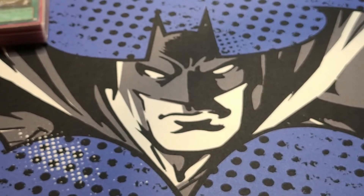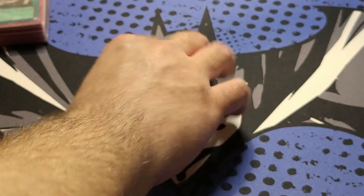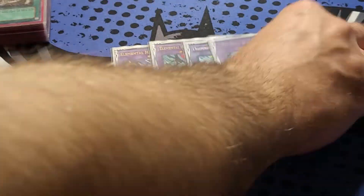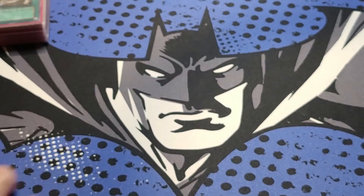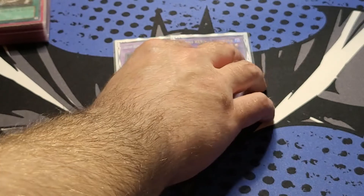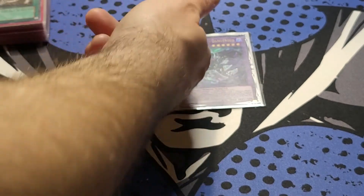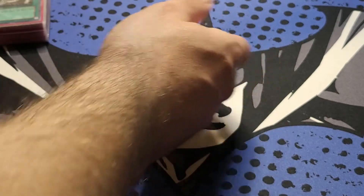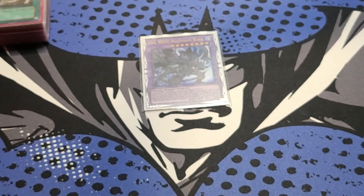Let's do the Extra Deck first. We got one Sunrise, one Escuridao, one Shining, one Zero. Then our Destiny Heroes: we got Destiny HERO - Destroyer Phoenix Enforcer, Destiny HERO - Dangerous, and Bane — such a good card.